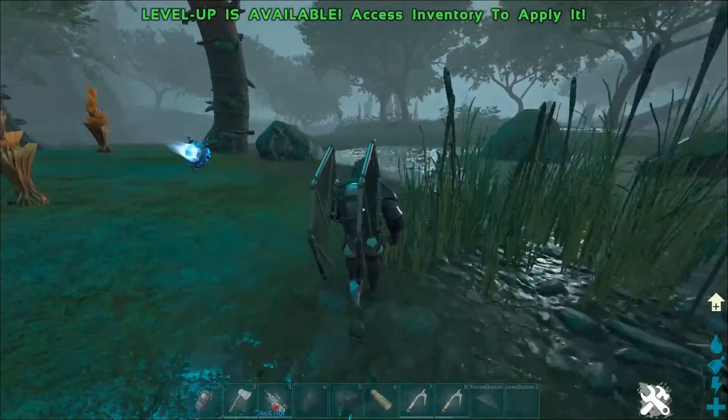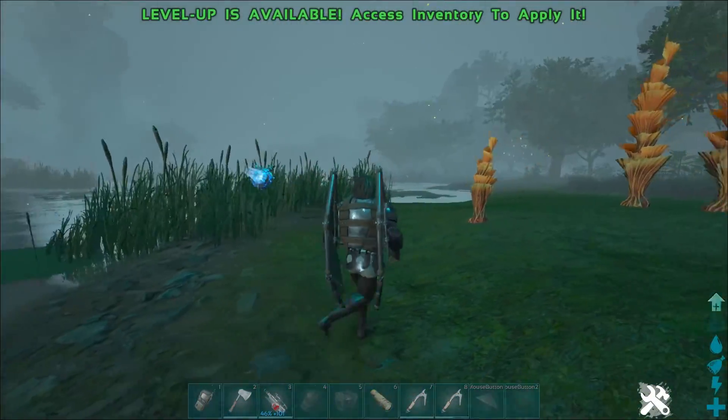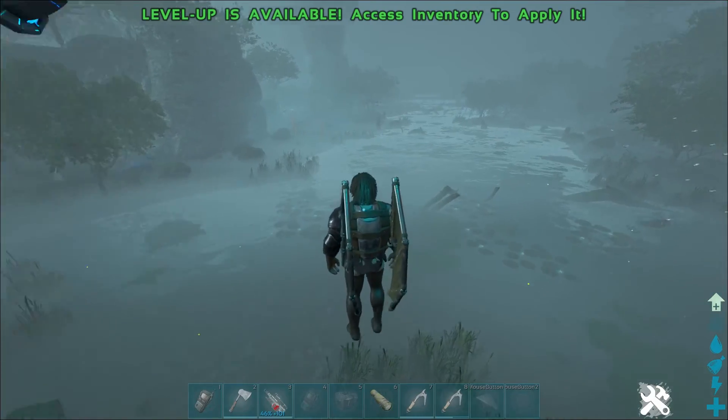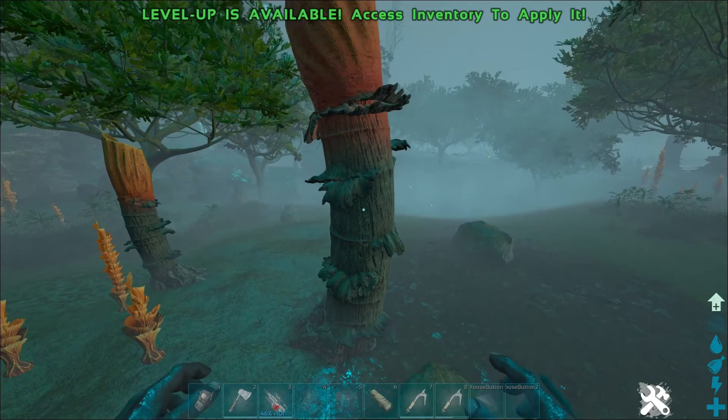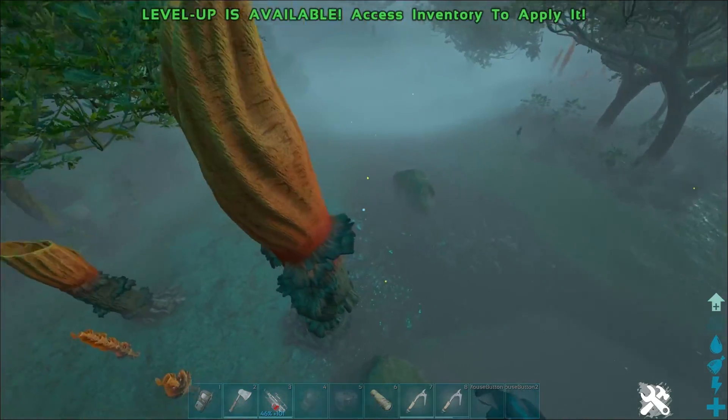Let's get straight into it. So, the first location is in the bog biome, basically around all of the swampy sort of areas, and they look like this. They're these big stork looking trees with orange tops.